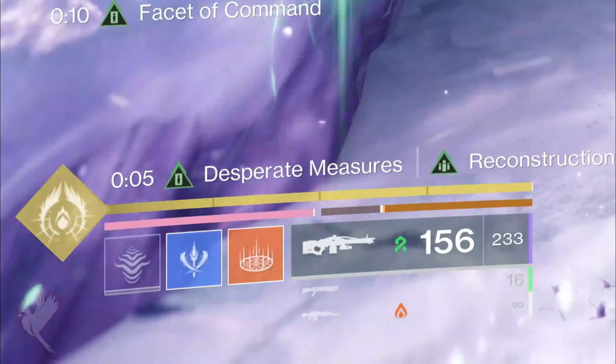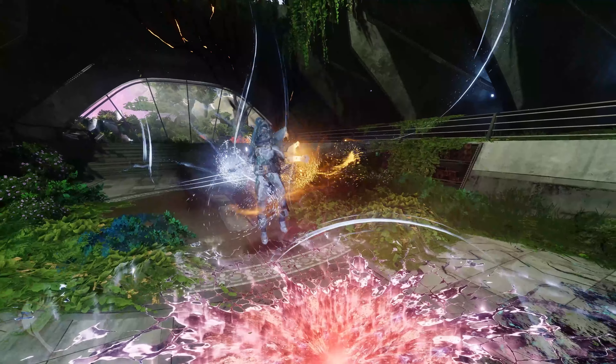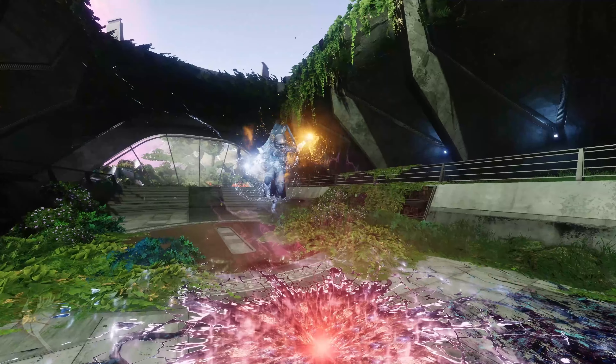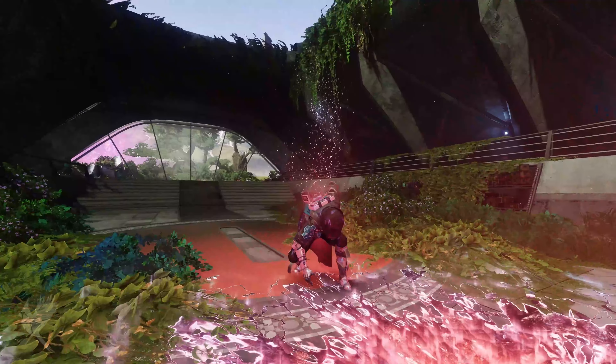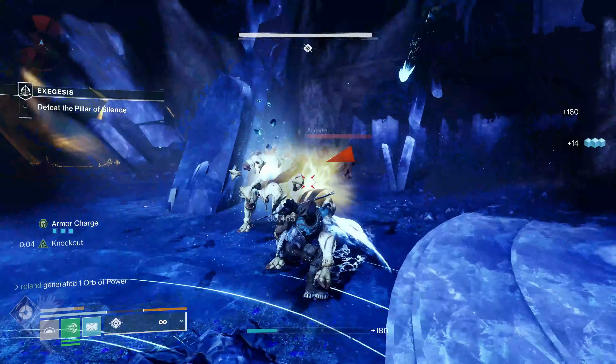If you remember the Prismatic previews, you'll have seen the two bars that need to be filled before you can use Transcendence — one filled by using Darkness and the other by using Light. Bungie did tell us that these bars are not tied to any stats, so you can't make them charge faster by slotting in more Intellect, for example. However, you will be able to spec into it within the subclass itself, presumably through the fragments and more.